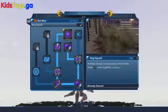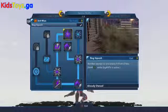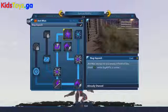All the way at the top of the tree, you can purchase Bug Squash, which gives him the ability to do a ground pound special smash with his foot while he is in his gigantic form.